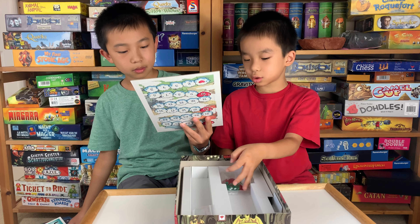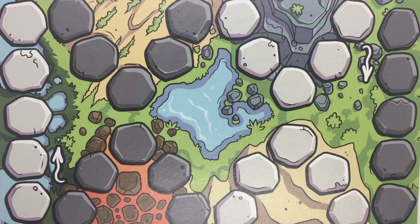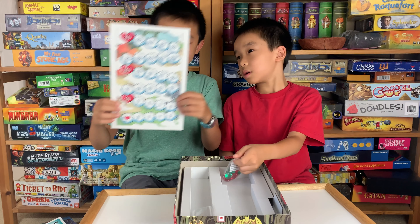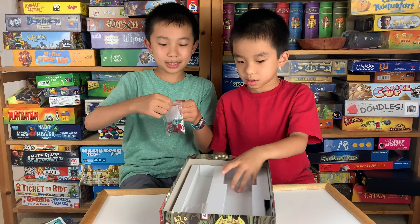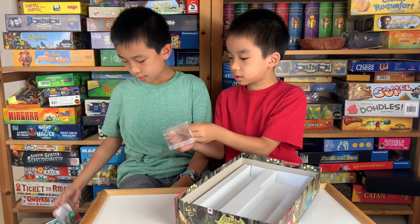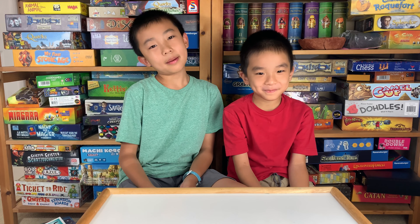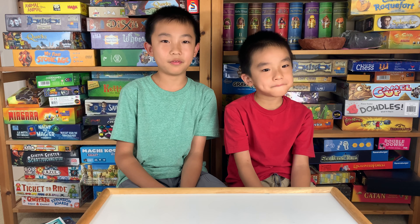And the moving track — this is probably a moving track, and then the back side is also a track. Here are gems — there's a bag of gems. That's nice. There are red gems and green gems. And lastly, monster stands. We'll be playing both games, Butterfly and Monster Baby Rescue, and we'll come back with our final thoughts.